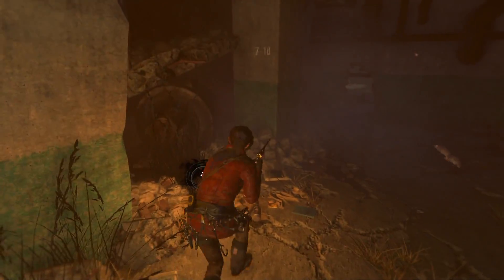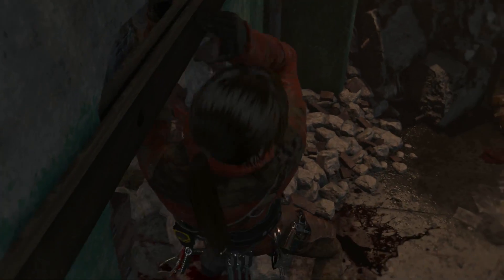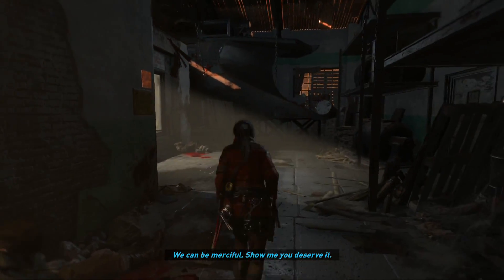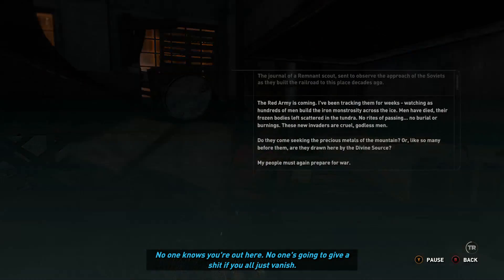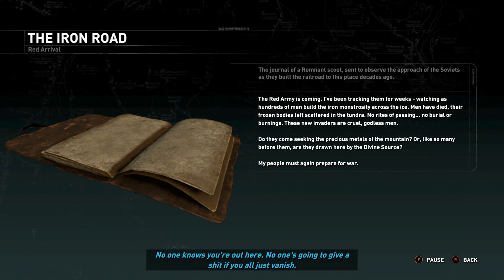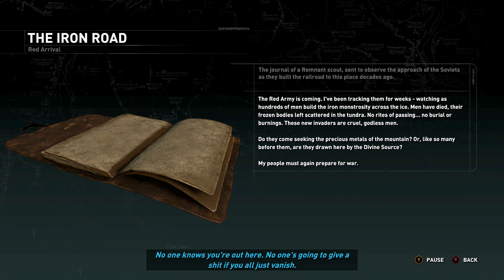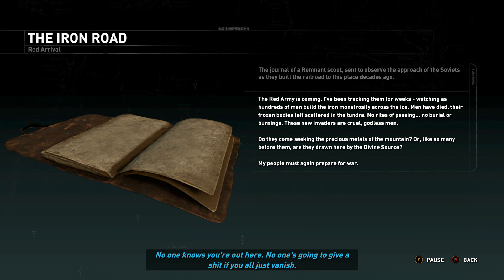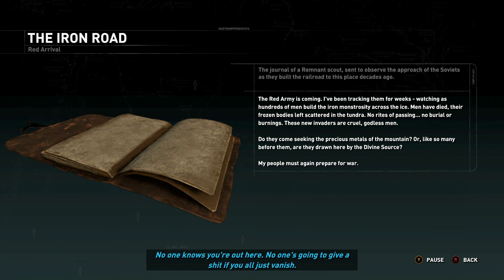I couldn't go back up, so I had to go back. And that's where I decided to go ham, go hard in the paint, and just bust through this. I did pay attention — I did get that. No one knows that he's there. And this was the Iron Road Red Arrival. So this was some Remnant Scout stuff that I had to go through.